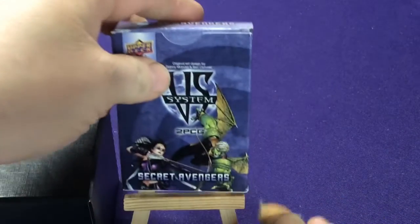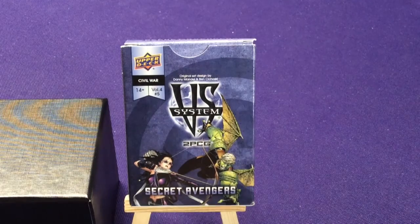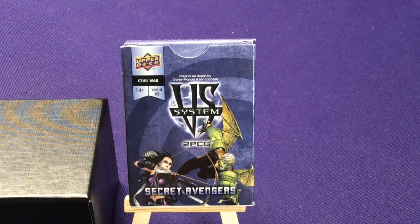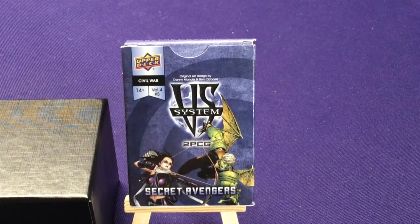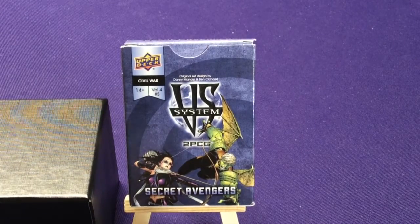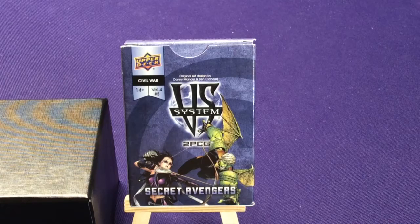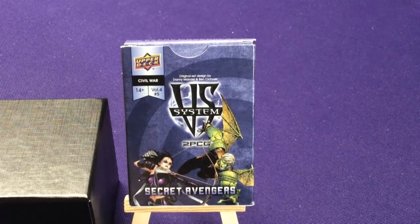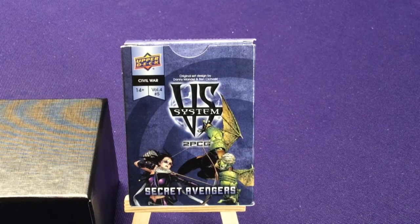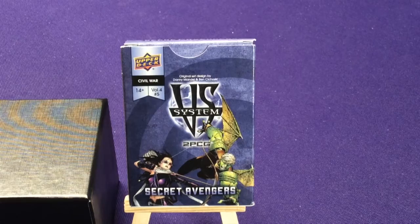That is our Secret Avengers. We did get four of the main Young Avengers — Hulkling, Wiccan, Patriot, and Hawkeye. It would have been neat if they'd been a separate team at some point, since they did gain more members over time — Vision as well, so there's five. But putting them in here makes sense too, as they work the team. The only other member would have been Stature, but she went to Iron Man's side during this conflict — she did not agree with Captain America's side. That is our Secret Avengers, so check out the other videos. See you guys later!